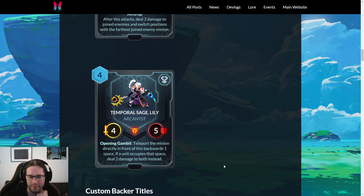Temporal Sage Lily — another Arcanist, four mana, four-five. Opening Gambit: teleport the minion directly in front of this backwards one space; if a unit occupies that space, deal two damage to both instead. This card is excellent — four mana, four-five is an on-curve body, messing with your opponent's positioning or hitting things in the face are both great, and the Arcanist type is great. For Arcanists to really work, especially in two draw, we need more cheap ones — decent two and three mana Arcanists. Being four mana means it doesn't curve into Albi Sage particularly well, so the Arcanist tag is more a nice upside if you happen to have Albi Sage. But you'd just play this regardless — it's like a four-cost Dancing Blades in terms of damage, can hit two things, messes with position, brilliant.